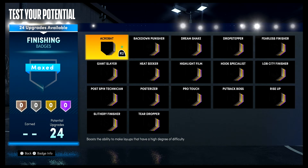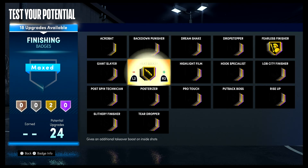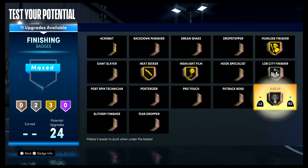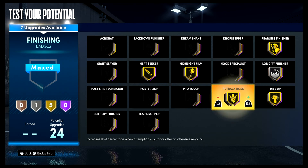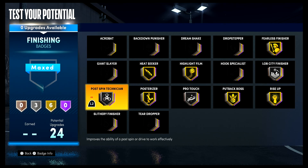For your badges — finishing badges: fearless finisher on gold, heat seeker on gold, highlight film on gold, lob city finisher on silver, rise up on gold, put back boss on gold, pro touch on silver, posterizer on gold, and post spin technician on silver.